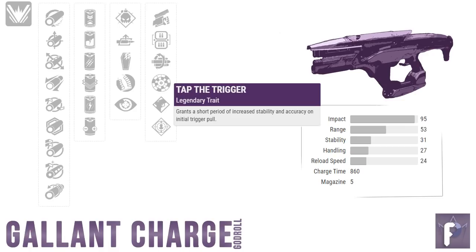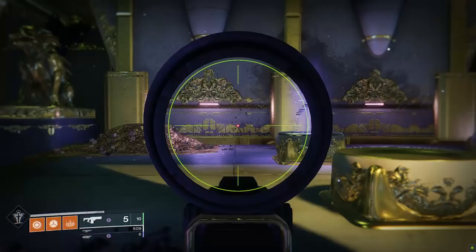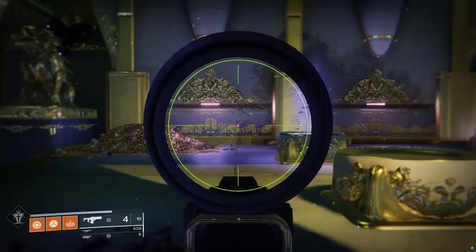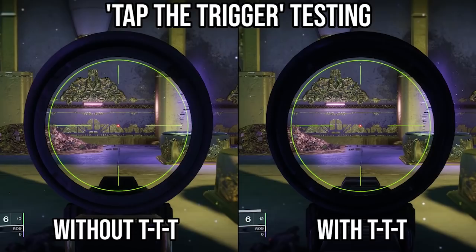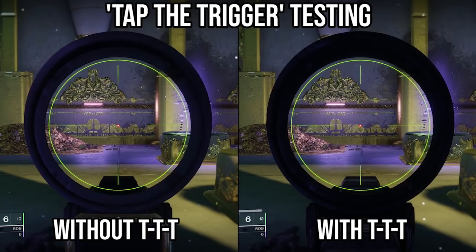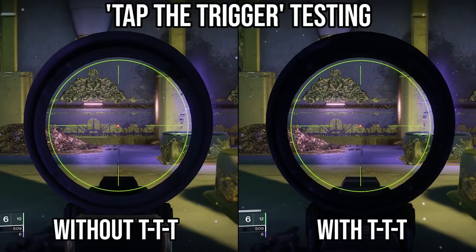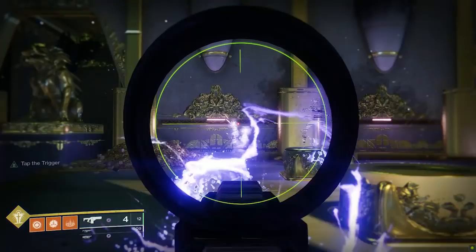I'm a time-wasting degenerate weapon hoarder slash PvP addict with nothing better to do, so let's head to the testing grounds. We're trying to get a visual representation of how exactly Tap the Trigger helps your fusion rifle. The reason this is so hard is because fusion rifles, like shotguns, are just riddled with RNG — meaning every time you pull the trigger, your fusion rifle bolt spray is gonna be kinda random and a little different. Here's a side-by-side comparison of two Epicurean fusion rifles with identical stats, one with Tap the Trigger and one without. The Tap the Trigger one has a definitely more stable and overall more accurate spread — but fusion rifles by nature are kinda random, so was that accuracy due to Tap the Trigger or just a lucky spread?